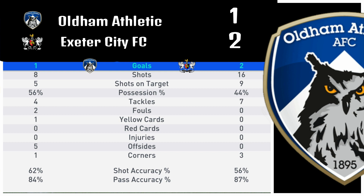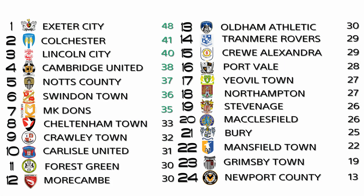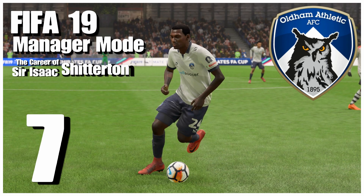Exeter City outshot us 16-8. We had five shots on target of our eight, with 56% possession. Looking at the table: Exeter City with 48 points at the top, Colchester United second, Lincoln City third — those three teams are your automatic qualifiers for promotion. Cambridge United 4th, Notts County 5th, Swindon Town 6th, and MK Dons 7th would have a four-team playoff for the final promotion spot. We are down at number 13 with 30 points. MK Dons is 7th at 35 points, so it's anybody's game — even Macclesfield and Stevenage at 26 points are still in the playoff hunt. That is the Career of Sir Isaac Shitterton, episode number 7, here on the Moldy Cheese Soccer Network.